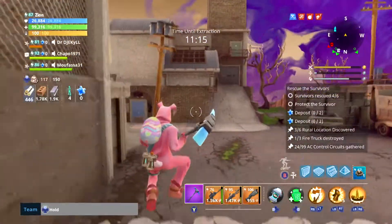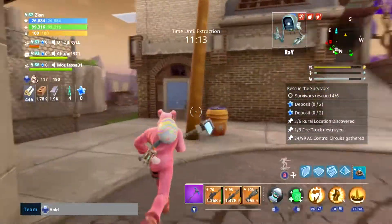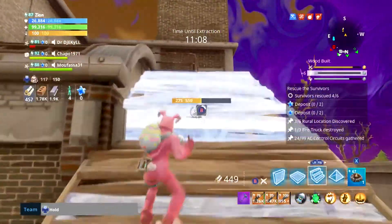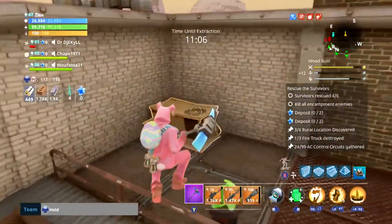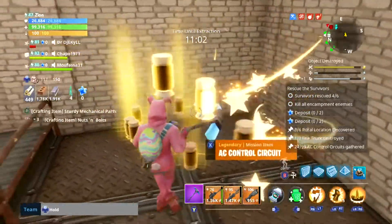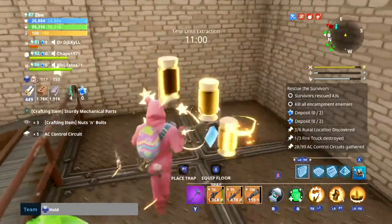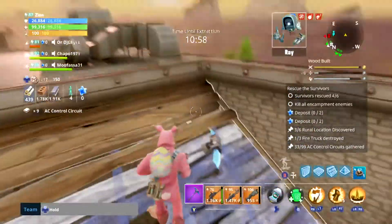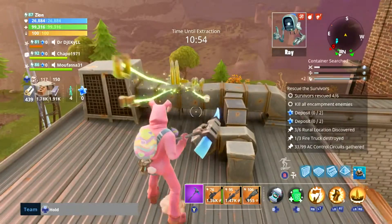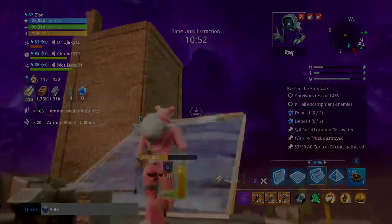So you've got to find 99 AC control circuits. You go around the map looking for AC condenser units that are on top of roofs — air conditioning units sitting on top of buildings. You smash them and you get between six and ten parts each time, sometimes a little less, but you always get varying amounts.